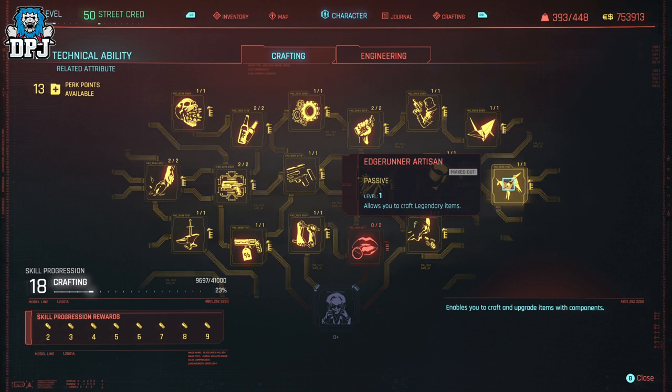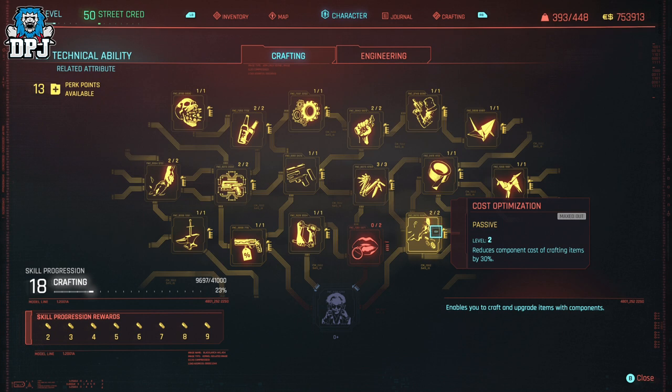This is the most important part. But to make it even more efficient, also make sure you have Cost Optimization unlocked, as well as Ex Nihilo.